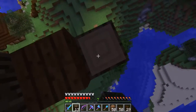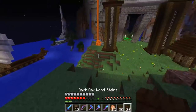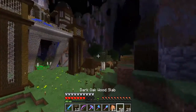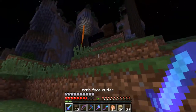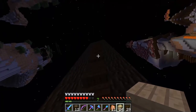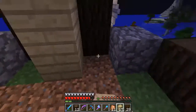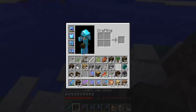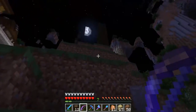Now I've gotta find some sort of accent block. Let's get some cooked chicken because we have infinite amounts. I don't use birch often, but when I do it's an accent block. Let's go stand over here — can't really tell from here.